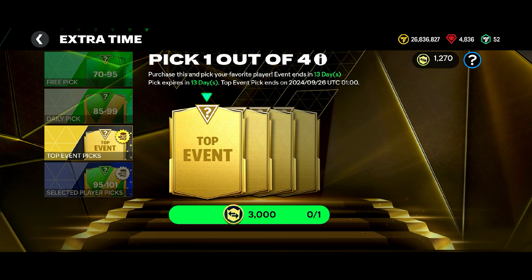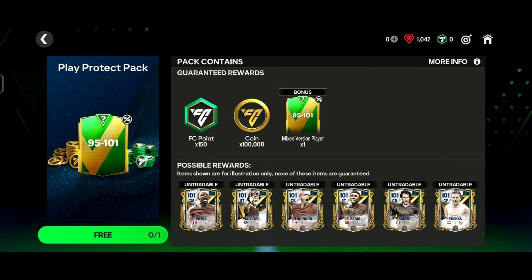There is a very good opportunity to invest your coins as many players' prices went down a little bit. I will open the store packs as well, and we got a glitch pack — the 95-10183 pack — that also gives us 150 FC points. By the time you are watching this video, EA already patched this glitch. Next, we will discuss the players you have to put in your watch list for investment as well.